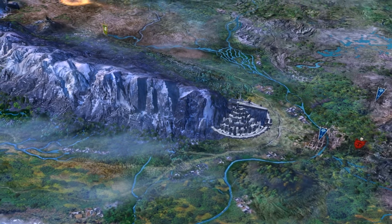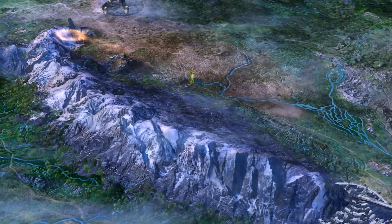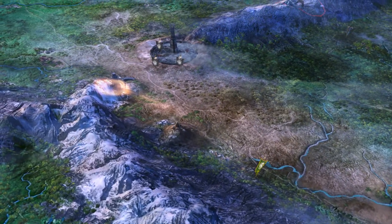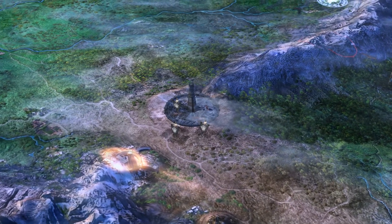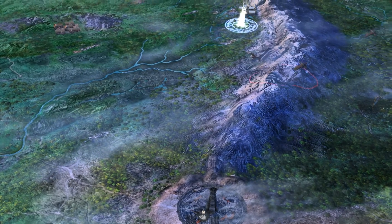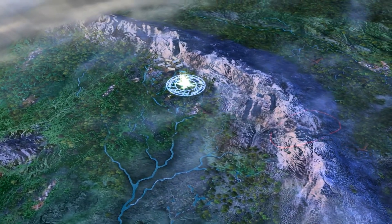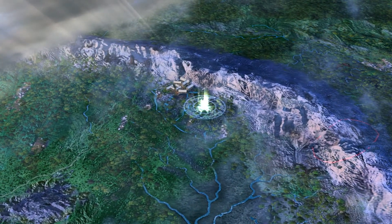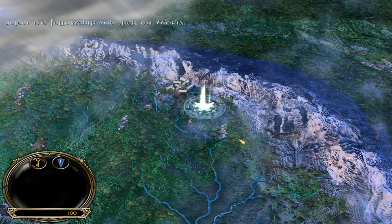Sauron wages war with all of Middle-Earth. He must be stopped or all shall fall into darkness. The Hobbit Frodo Baggins now bears the Ring, guarded by a fellowship drawn from all the free peoples of Middle-Earth. The One Ring must be returned to Mount Doom and destroyed in the very fires of its creation.